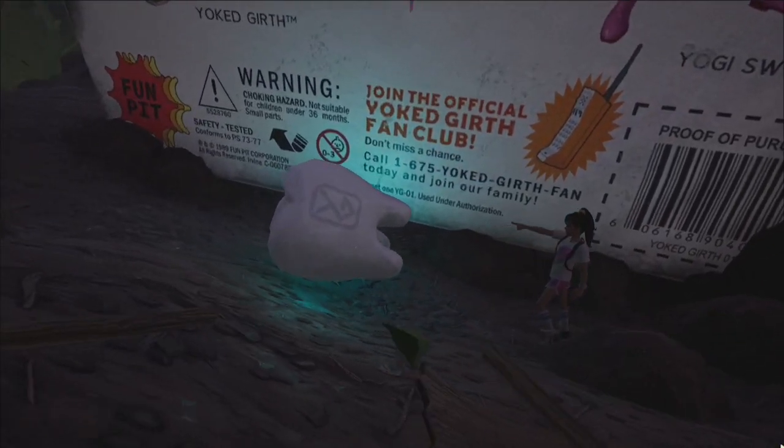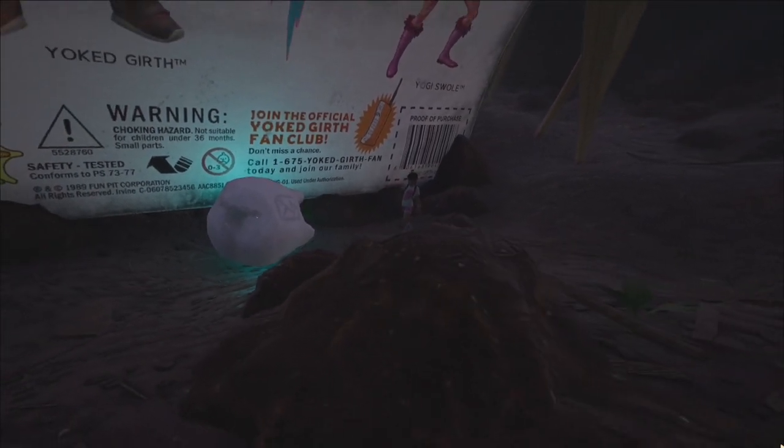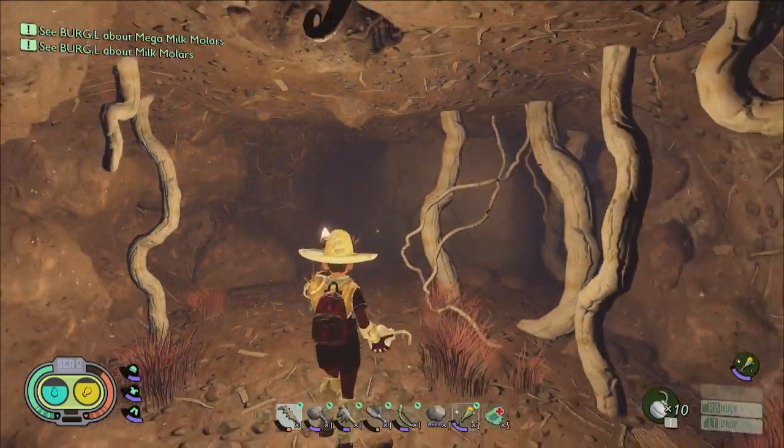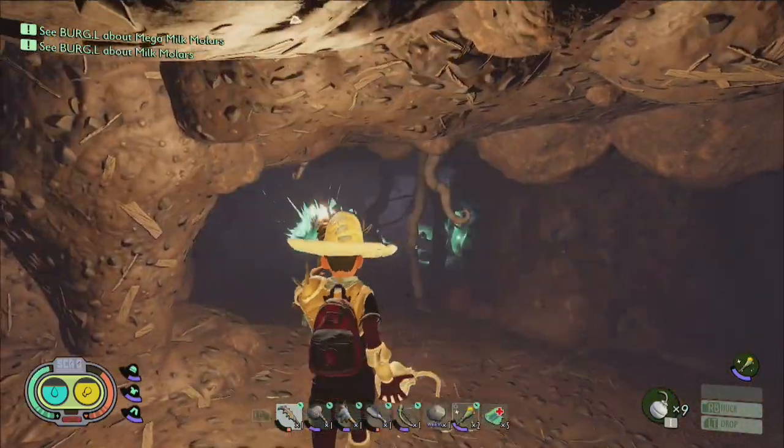There is another milk molar hidden in the trash region which can be found around the backside of the yoked girth toy box. The next two are located down inside of the black anthill, and to get at least one of them you'll need to bring a bomb.